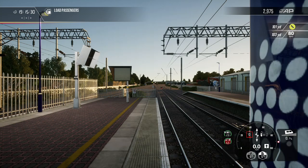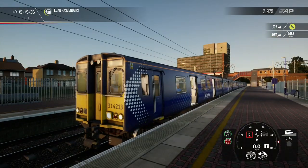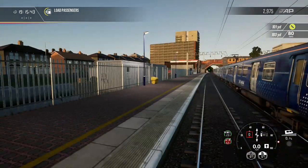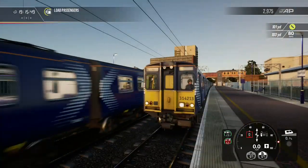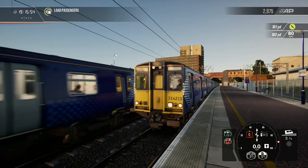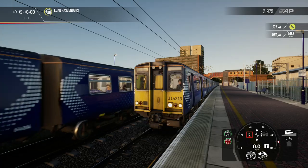Yeah I don't know how to get the First Capital Connect 313 livery for this, because I know the ScotRail livery isn't correct. Yeah I'm a bit confused. Oh, a 314 coming in - strangely without a pantograph. Okay, confused.